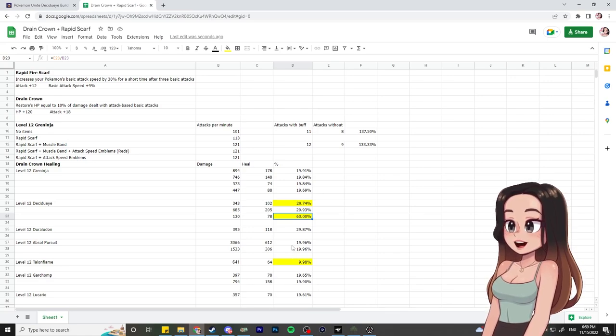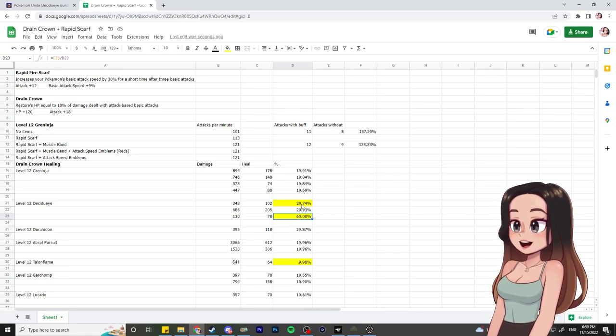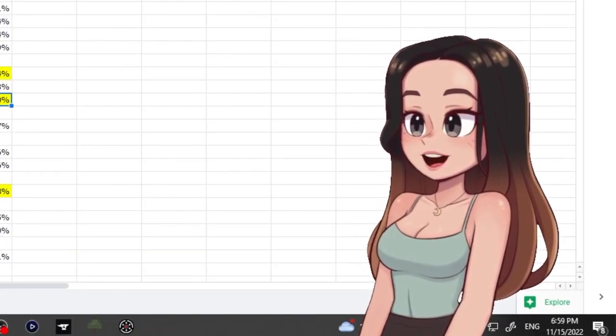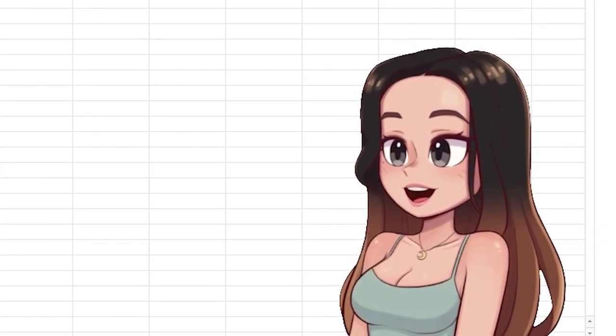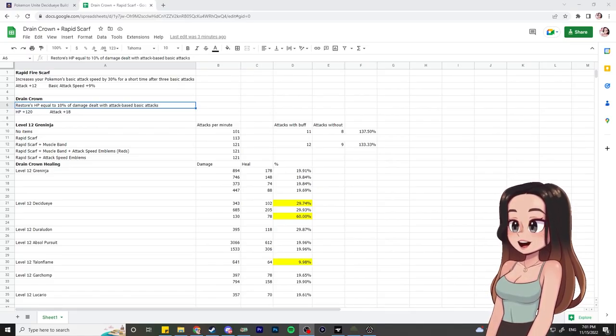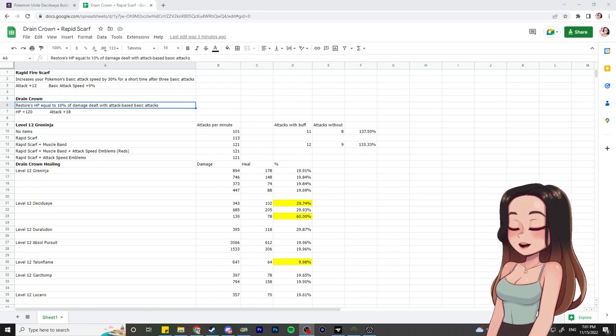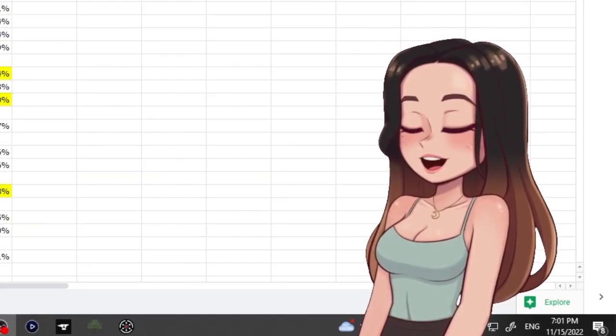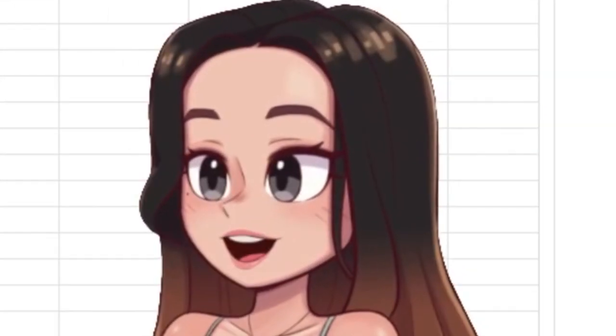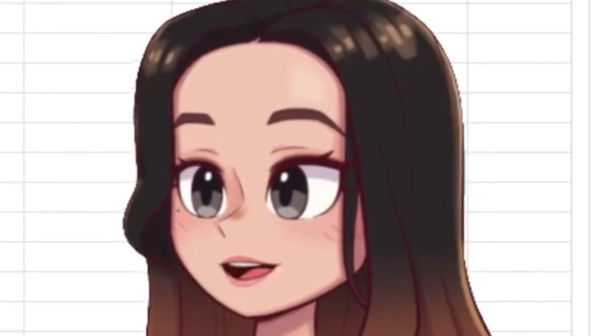Basically all these numbers — why they go from 20% to 30% to 10% — it's just because it's additive. Drain Crown's 10% is just adding to the lifesteal you already have. That's what I figured, that's how it's working. This is a huge oversight on my end — I didn't even think about the base lifesteal that Pokemon have, which I should have before doing all this testing. But like I said, it's scuffed. I dabbled. My conclusion is that it's definitely not as great as I thought it was, but it will still work nicely on some Pokemon. We'll see what happens when it comes out to the live client.